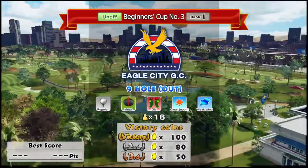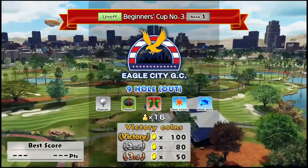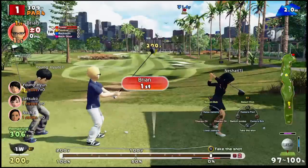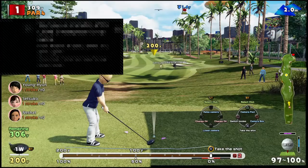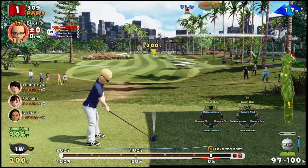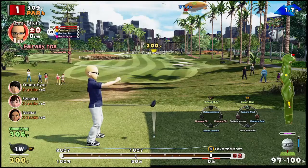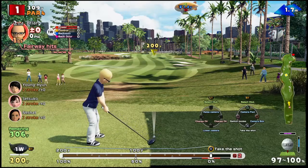We are at Eagle City Golf Club playing the front nine. This box is the tee box, so we can put our tee wherever we want. There are other people playing as well — just NPCs. You can control where you're lining up. The wind is going right to left, about two miles an hour — not going to have a huge effect. I'm not super sure how to do the spin yet.